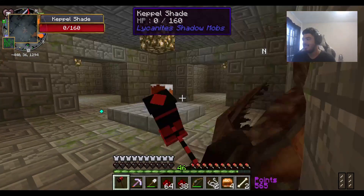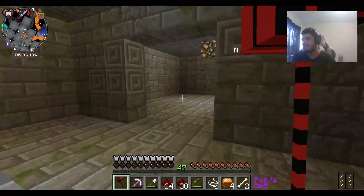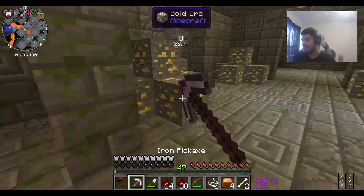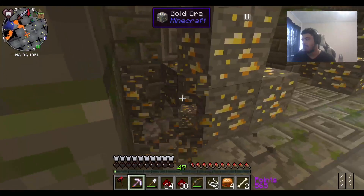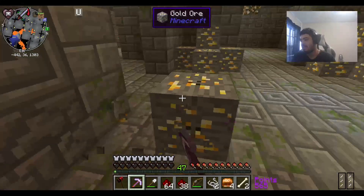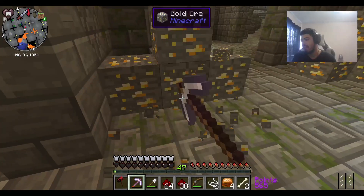I'm only doing like 10 damage to you because you have more resistance. When does this Wither effect go away? It still has yet to go away. Its timer is at zero but I still have Wither — it's not doing damage to me. My hearts are just black.